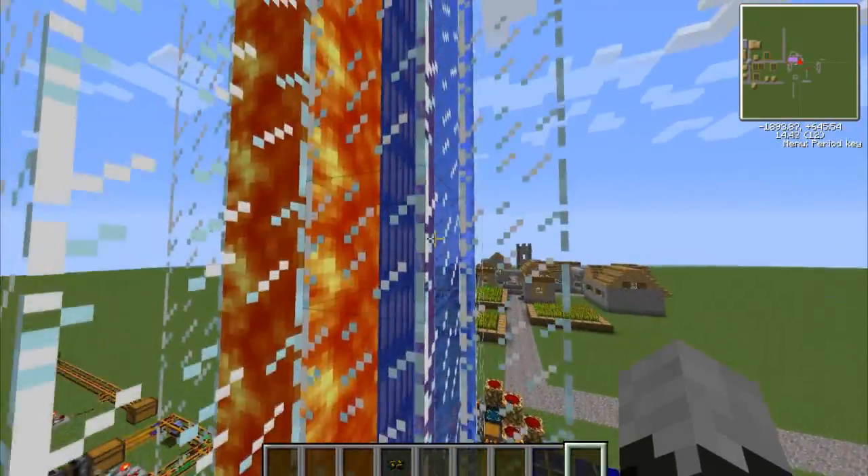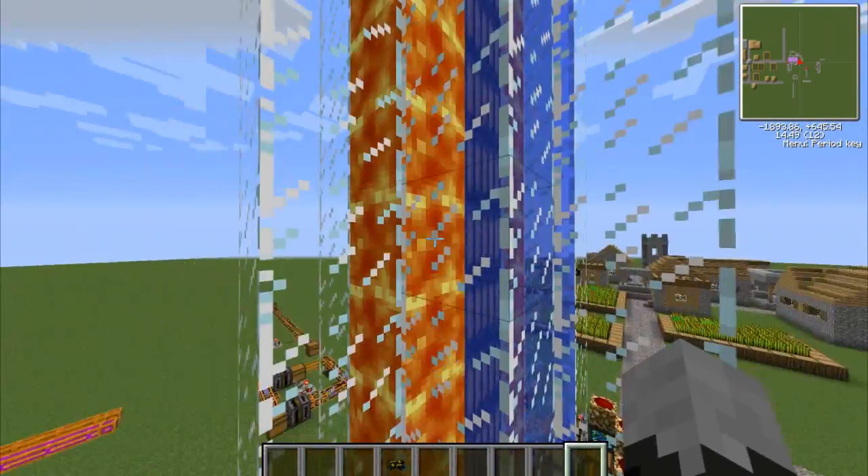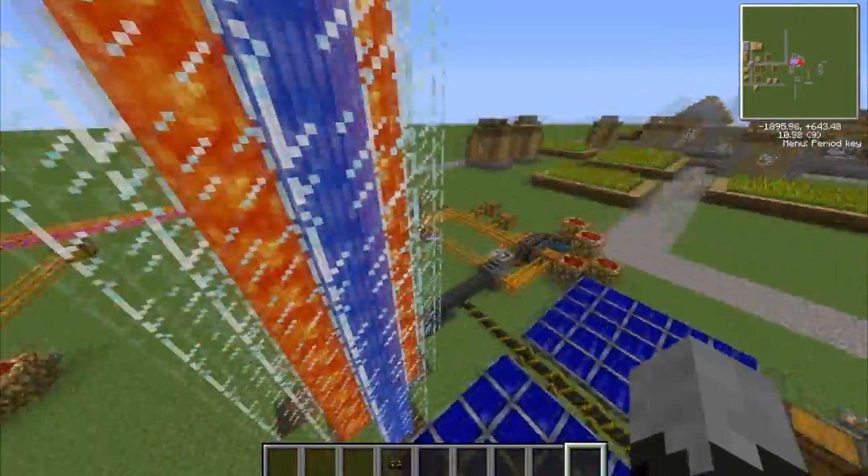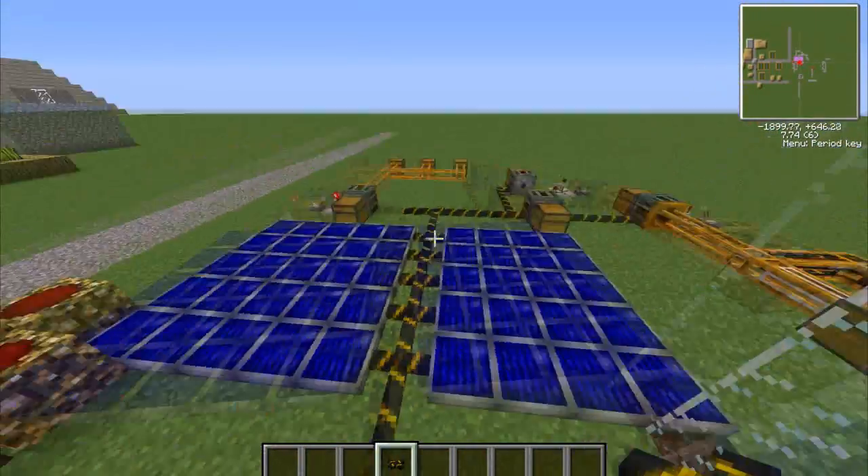With thermal power, you find the difference between temperatures of a few things. For example water and lava — you can use ice and lava also. Using that outputs a low amount of power. I generally just make a whole stack of them and stick them up high.